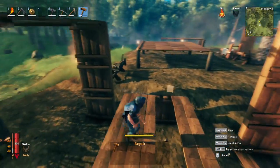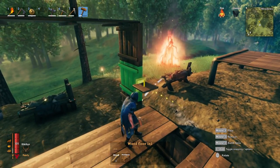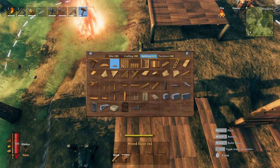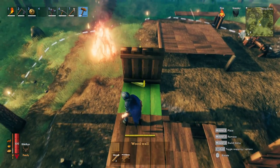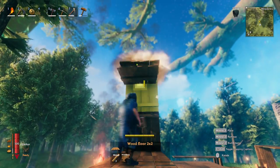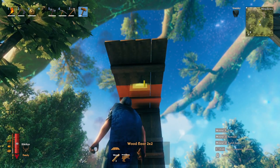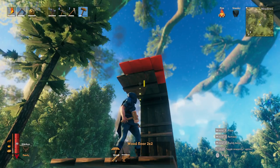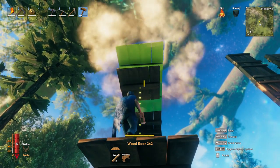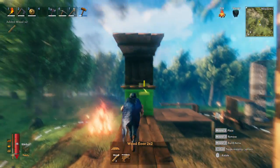As you continue to build wall pieces, stability decreases further. If I jump up and build two more wall pieces, you can see it turn yellow, then dark orange, then red — and then that piece eventually breaks. So as you build up, you also lose stability outward, which is relatively interesting.